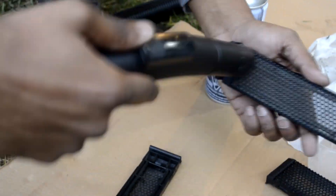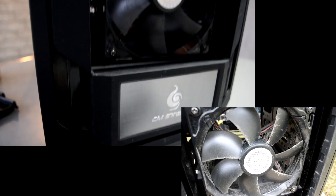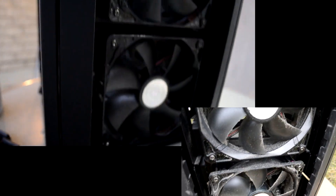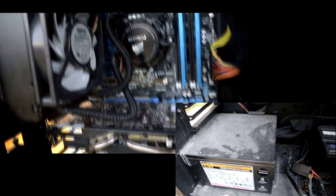We quickly vacuumed the front and back panels, gave them a quick shake, and vacuumed the front panel pieces as well. This case has about six or eight of them at the front. As you can see in the before and after, there's a very big difference — dust was everywhere prior to cleaning.